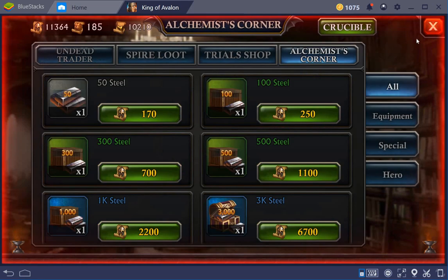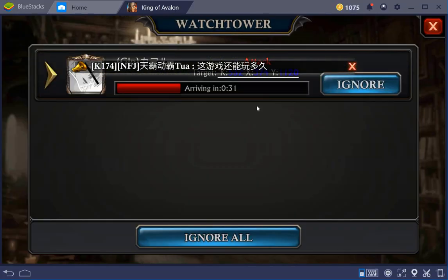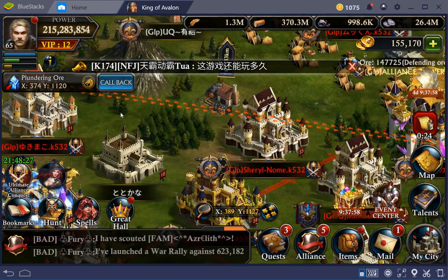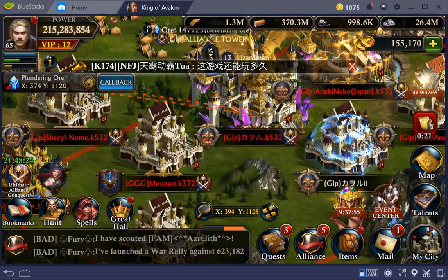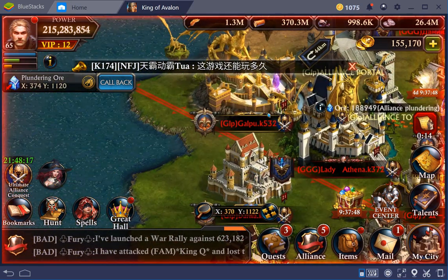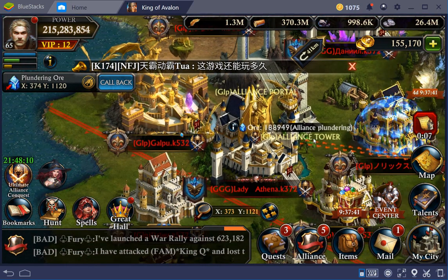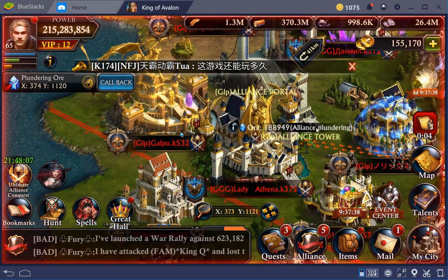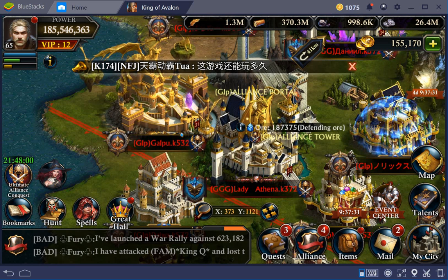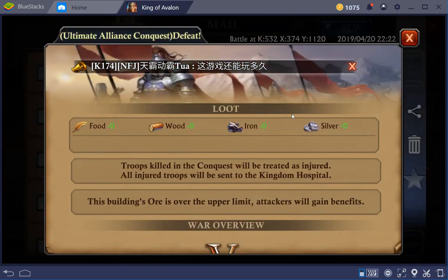That looks more like a scout than an attack I would say. What do we still want — 35, that's more likely an attack. The thing is I've got to use a boost, but then typically this is somebody from this kingdom that is attacking me. Let's see whether he is strong or not. He is strong.